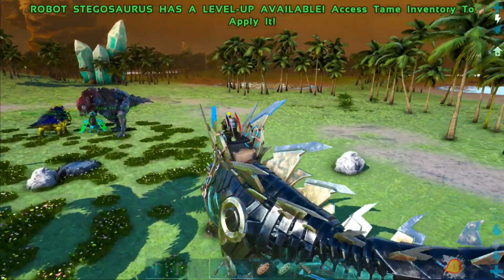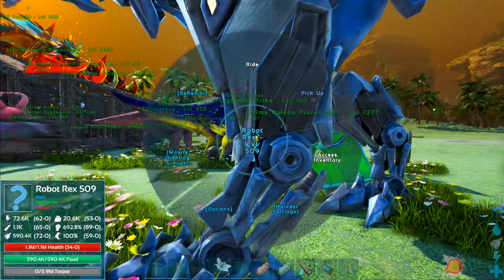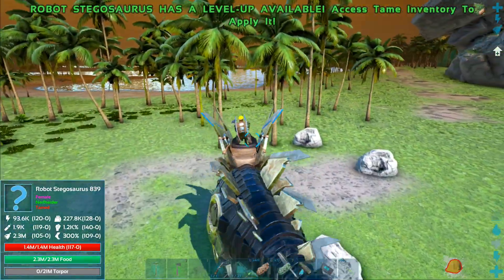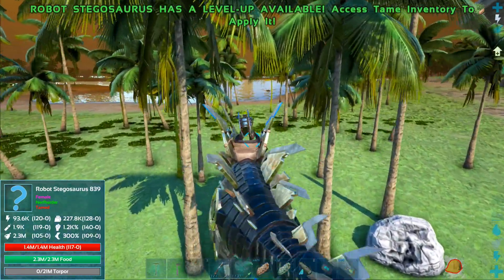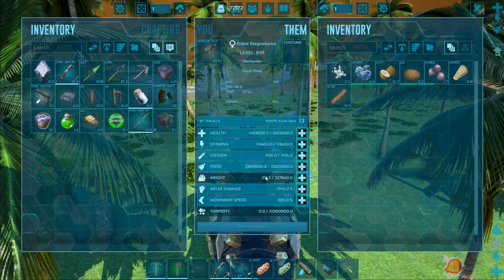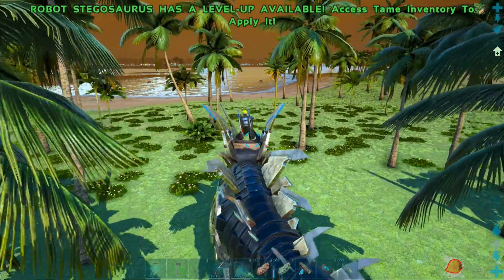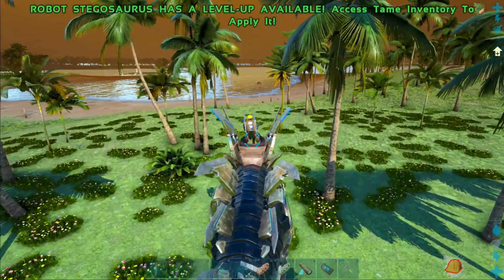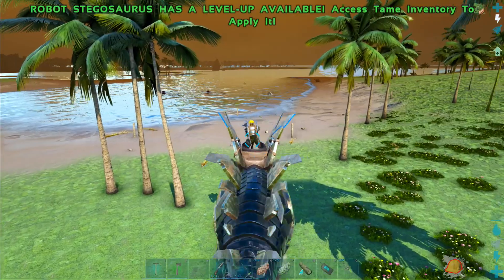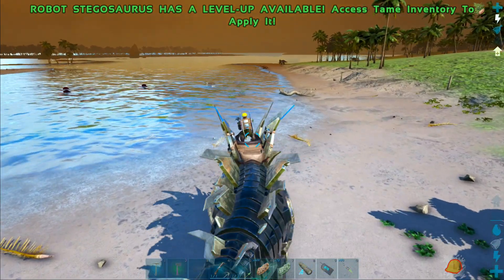Damage wise it's actually pretty good. Let's pick this guy up and put him on our shoulder so we can ride the Rex. The damage is pretty good - stat wise, the higher level one has 1.4 million health, amazing carry weight, tons of carry weight, movement speed at 300%. If it was a little bit faster, or as fast as it was in the wild, that would be cool. But it looks cool so you can't complain too much - it really does look nice.